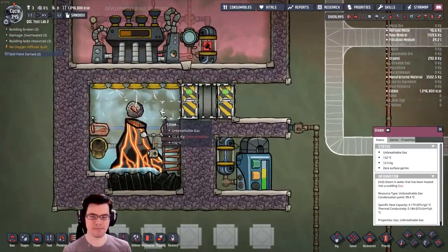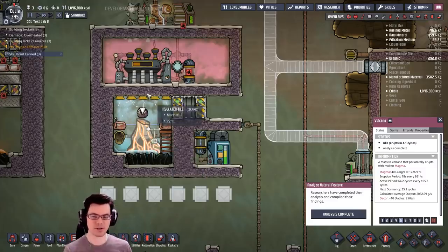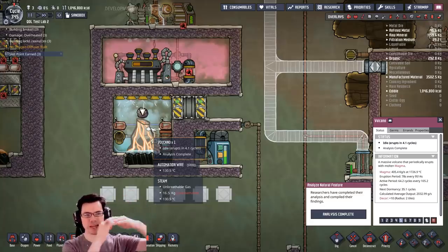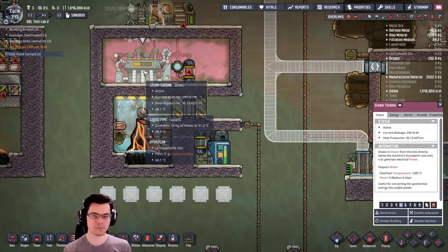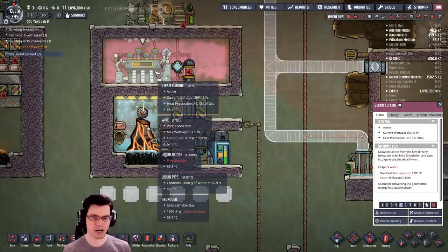Inside of here is a mass of steam — a lot of steam. When this volcano starts to erupt and eject a ton of material, what we want to do is add mass into this area to basically attenuate the temperature changes. We want to bring that 1,700 degrees down to 195, because once we go above 195, the steam turbine will overproduce — it'll just get hot and won't produce more power.